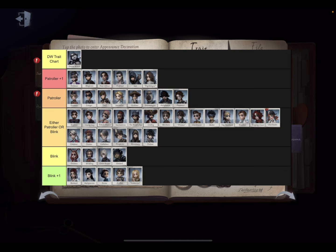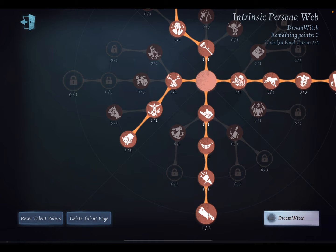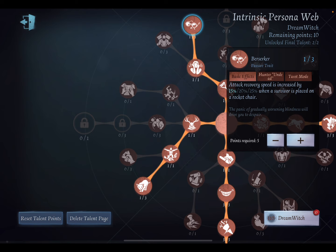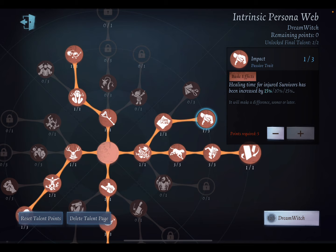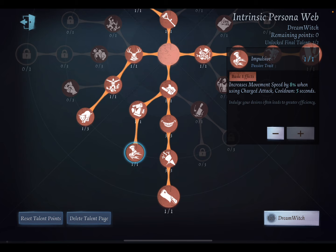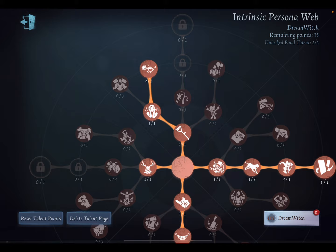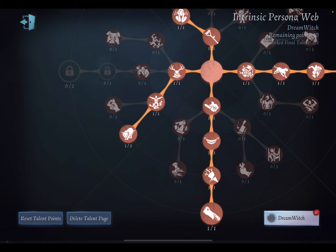Now let's get into the personas you should use. For Patroller, you want to go down right. The standard build is Max Hunt with one point in Berserker. You can change it up by going less Hunt — for example, Max Berserker, or put points into Warranted Order. The standard build I suggest and use is three in Hunt going down right, and Berserker.